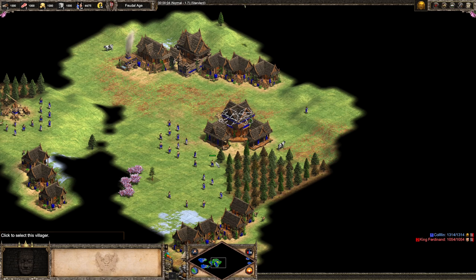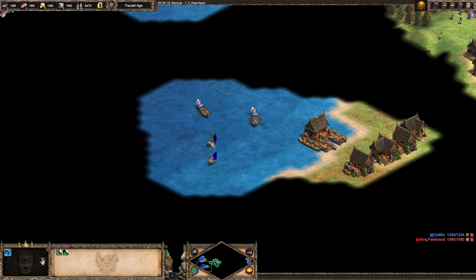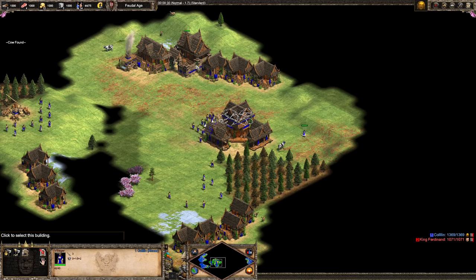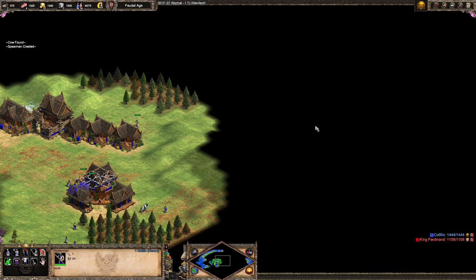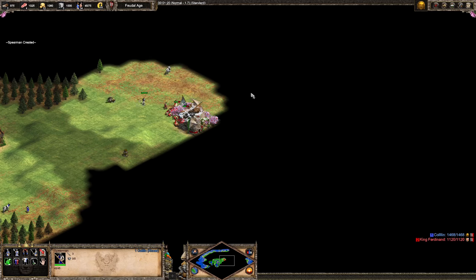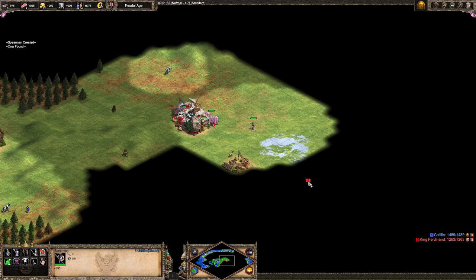Tip number three is about scouting. Here we are in the mid-feudal age attacking on water — this is a scenario I built in the scenario editor. What I want to do for scouting in mid-feudal, while figuring out my castle age strategy, is to make a spearman. The spearman is good because it comes from the barracks, not the archery range or stable, so it doesn't reveal your strategy. You're probably building a barracks anyway as a prerequisite. It has fairly good line of sight and is a little faster than scouting with a villager. Here I'm against the Spanish, so I'm looking to see if my opponent is on stone and planning a castle drop.